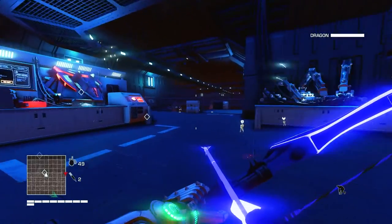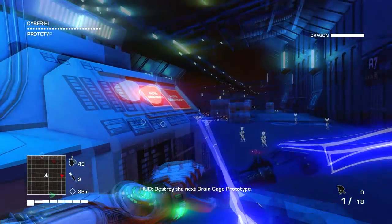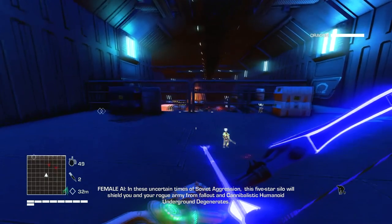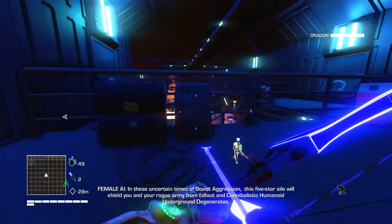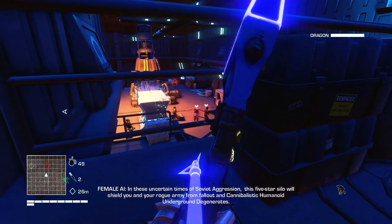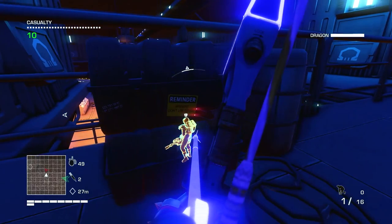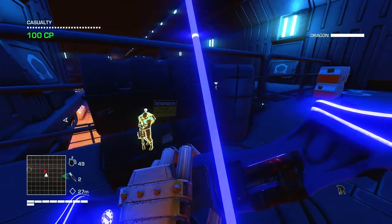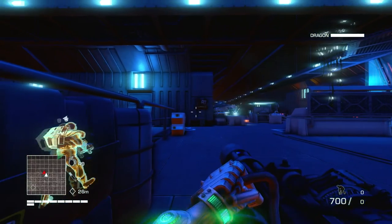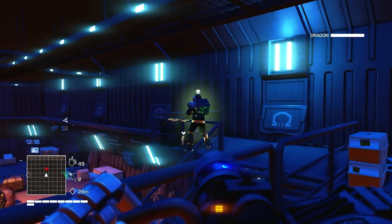Yep, we can go ahead and destroy this. There you go. Next brain cage prototype. In these uncertain times of Soviet aggression, this five-star silo will shield you and your rogue army from fallout and cannibalistic humanoid underground degenerates. Gotcha. Okay. Looks like it's time to go loud.